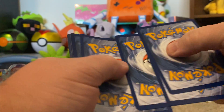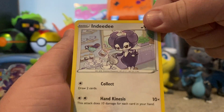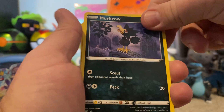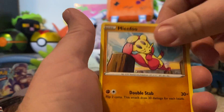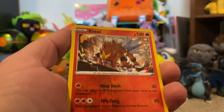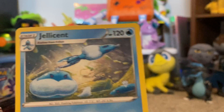One, two, three, four. Lightning Energy, Indeedee the male version — worst characters ever — Crawdaunt, Murkrow, Salandit, Bellsprout, Mienfoo, another Murkrow — that's weird — a reverse holo Entei which is a rare, and the strange Jellicent — looks like one's being shot from a cannon.